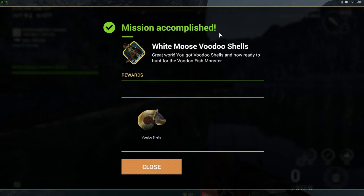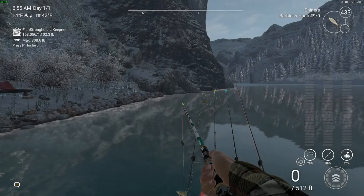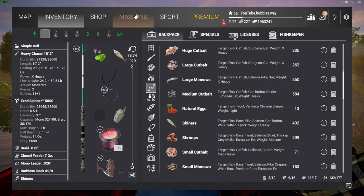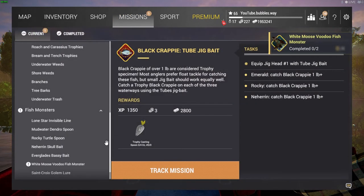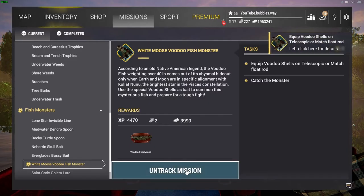My game actually did glitch and I had to shut the whole game down. Anyway - mission complete: White Moose Voodoo Shell! That's the bait we need to get the actual monster itself. I wasn't going to show this part, but we have to get this bait to catch that monster, which is why I got those shells first. I wanted to show you how to get the shells, because otherwise people would definitely ask how to get them since you need the bait.